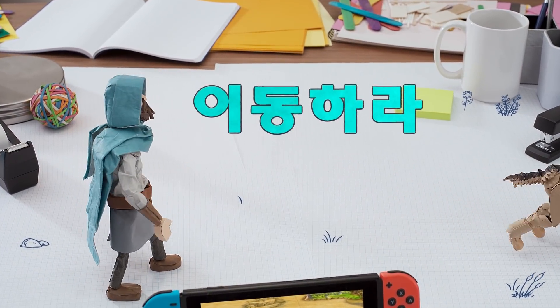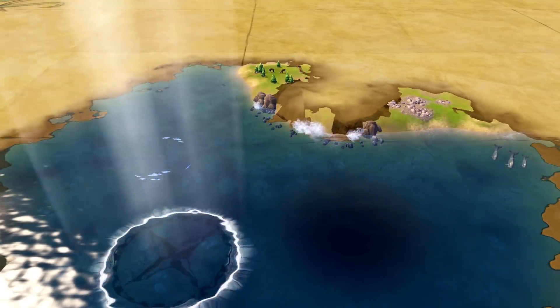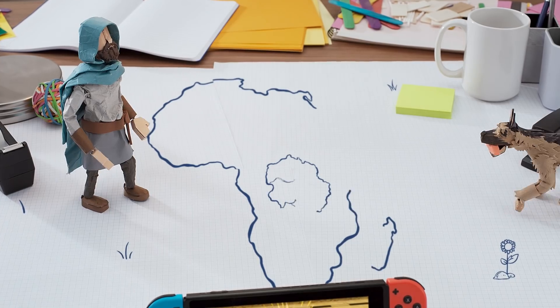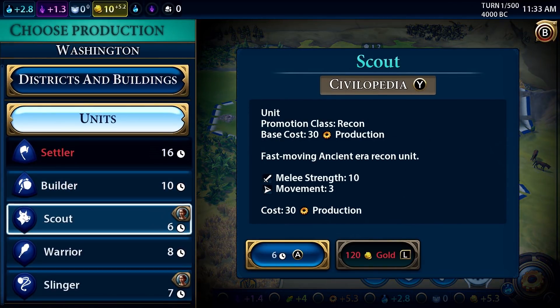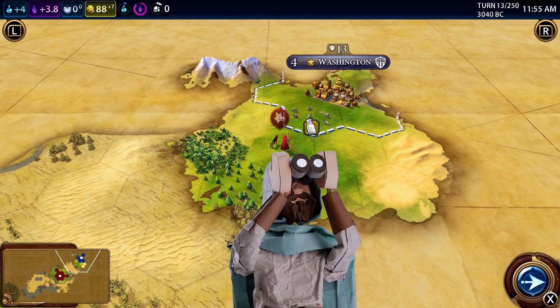Movement reveals unknown areas of the map, or as we like to call it, the fog of war. With the fog of war removed, you can uncover hidden resources and discover natural wonders. Who knew Yosemite was in the middle of Africa? If you're unsure of what to do early on, send out a scout and have him start exploring. You never know what, or who, you might find.